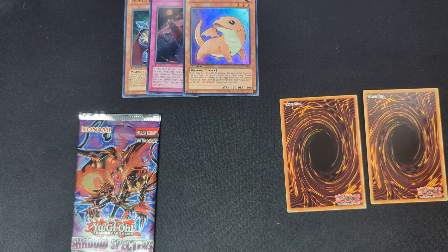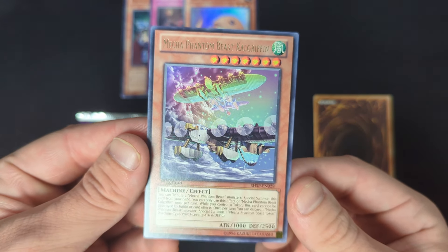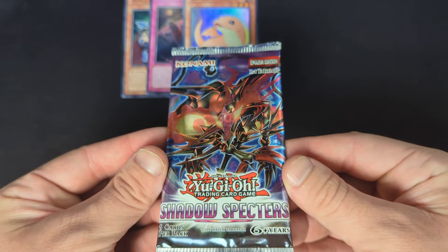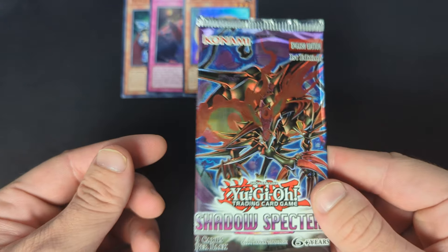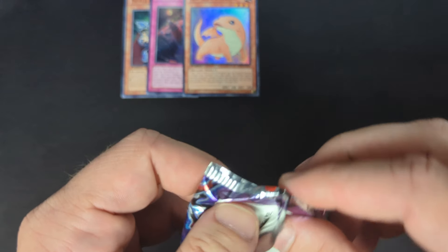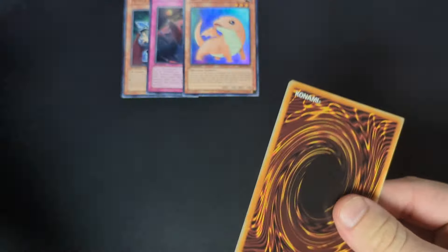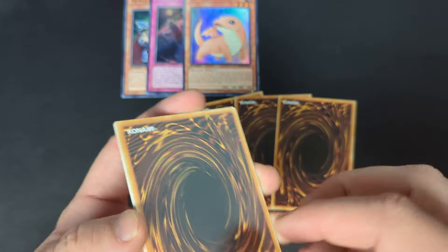Pack seven: Spectre — so again, no guaranteed foil in this pack. Mecha Phantom Beast Cal Griffin, pretty cool. And Tantan. Last pack — can we get anything cool to round off this video? One other thing: if these videos do well and you guys are sharing them around, I do have some more European print packs from this era — a bunch of different cool, really good sets and I would love to open them on the channel. If you're getting into HAT format and Vegas format, maybe you'll enjoy watching these openings.